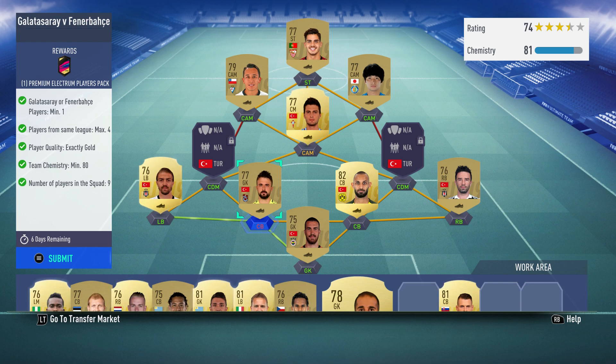Galatasaray vs Fenerbahçe. Maximum 4 players from the same league. Gold quality. Team chemistry minimum 80. Number of players in the squad: 9.